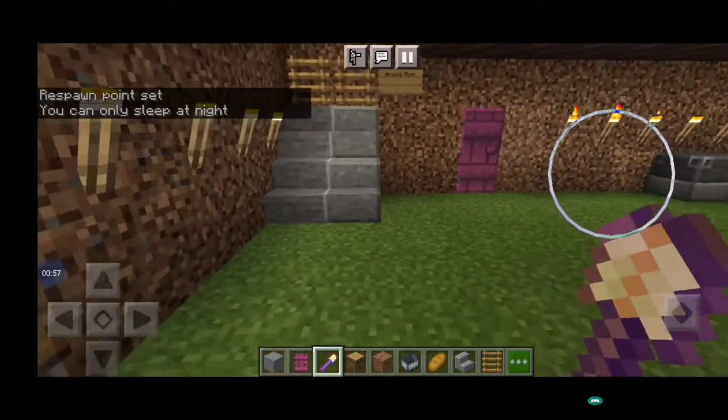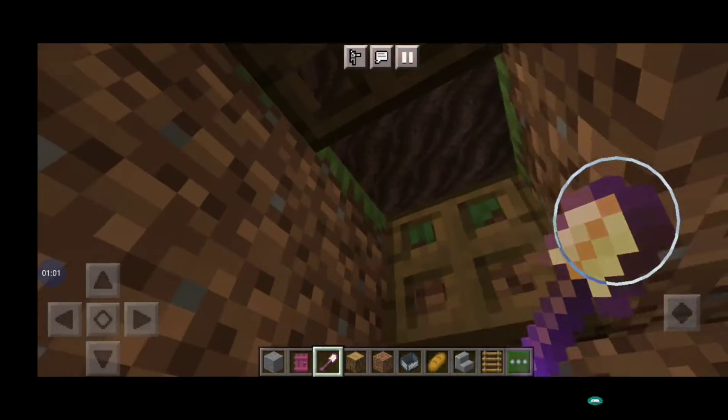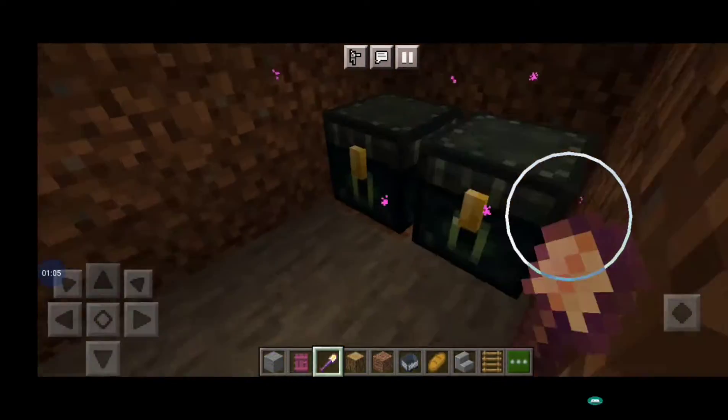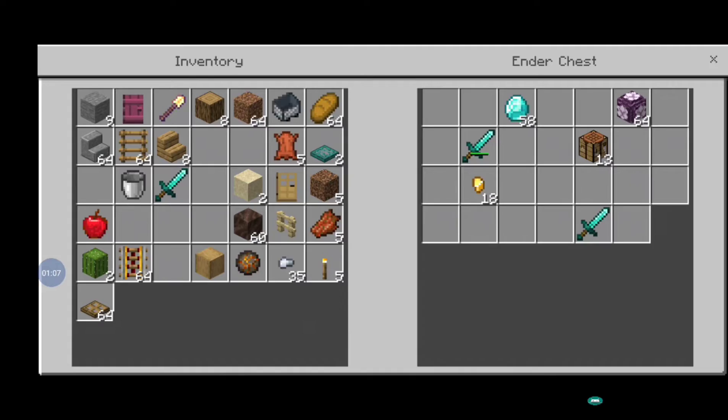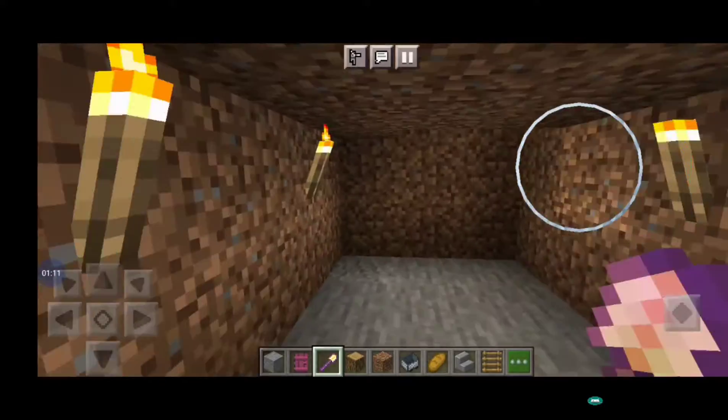Here is the bed, and I made a bunker-type area - I will show it right now. Here is the bed and here is the ender chest, as you can see. I put the ender chest over here.